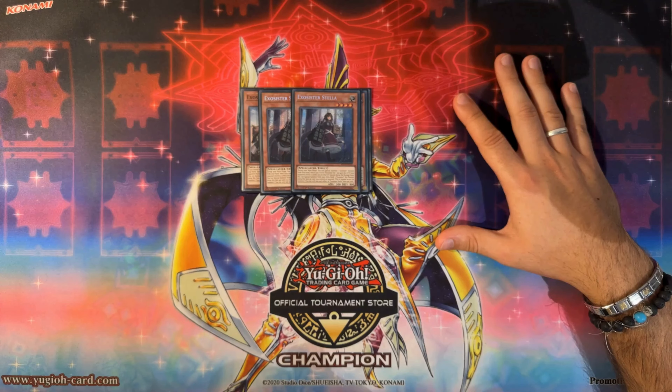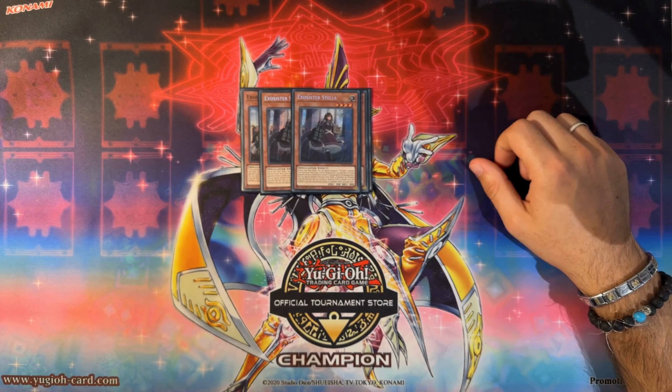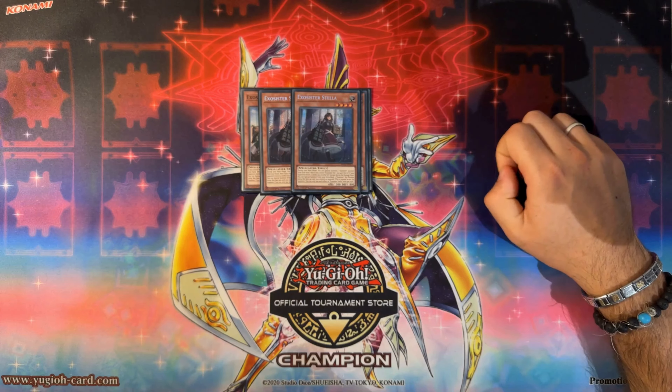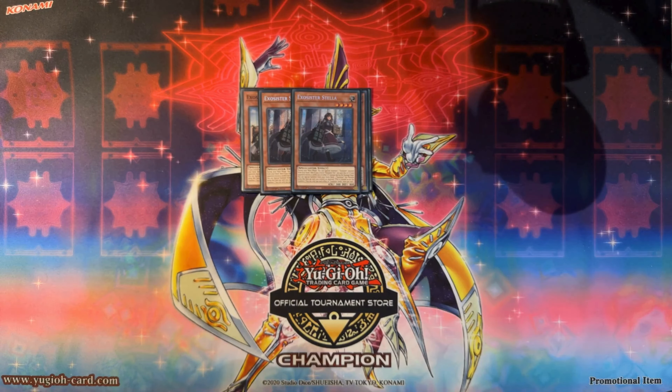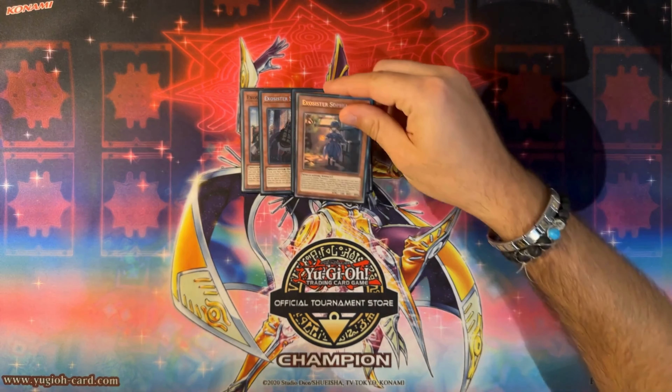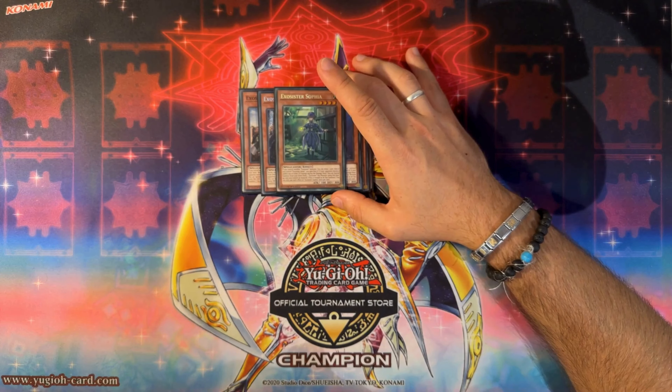Stellar is very useful — if you don't have Elise you can use Stellar to special summon another Stellar, a Sophia, or a Martha if you've already used one. This is an XC summon deck, meaning you need two level fours unless you get the secret Exosister effect to summon from the extra deck for free. Stellar helps you get two level fours on the board.